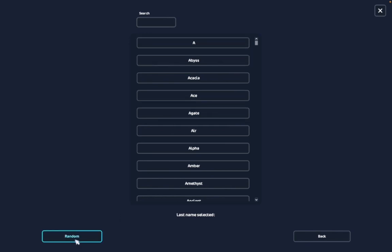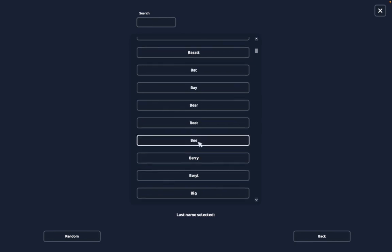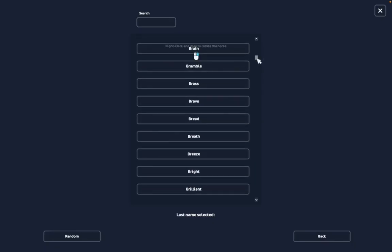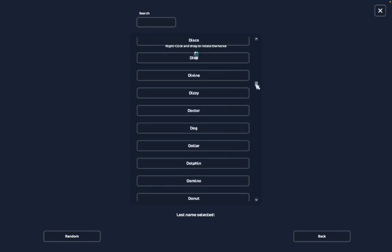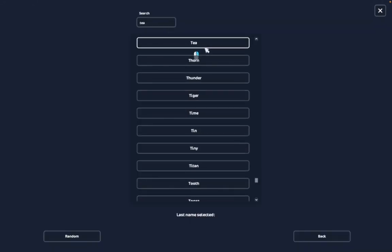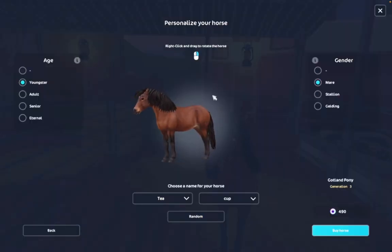What if I just name her A? Just baby. Ball. B - that is cute. Bottle. Boulder. What about Teacup? Is that a thing? Let's see if that's an option. Oh my god, it is! Yes! Okay, her name is Teacup.